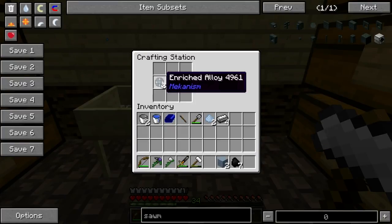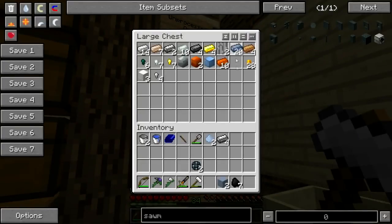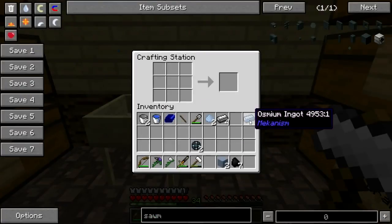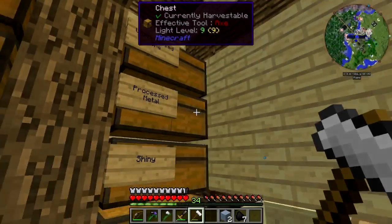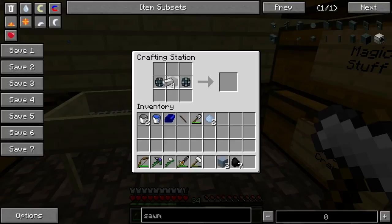We can just go ahead and do it. I need the osmium — I have osmium right there. Make the thing. Put that thing there. It's iron in the corners. Iron I got plenty of. Put you away.